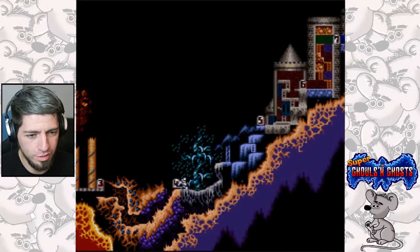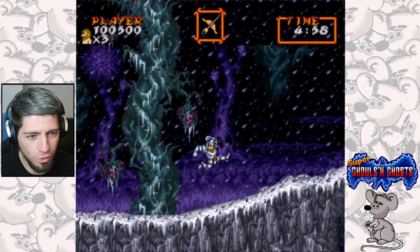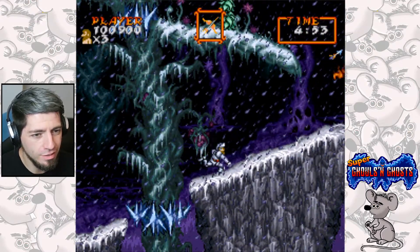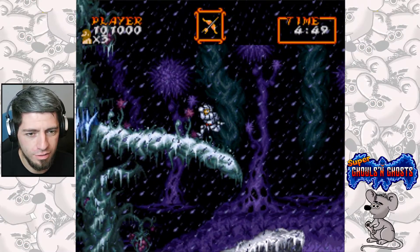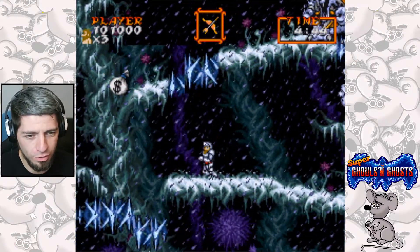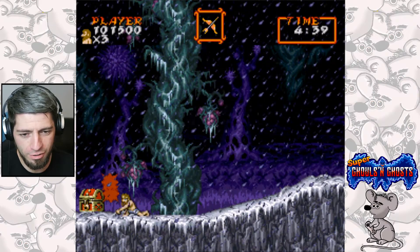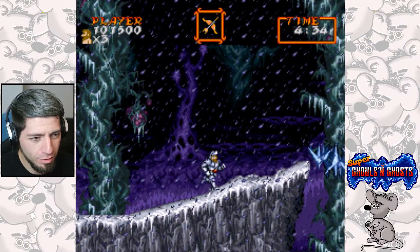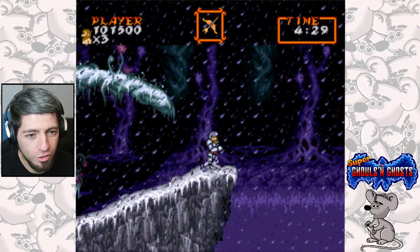Level 5 now. We're in the snow - or the rain. We got those big enemies. Probably should have collected that armor at the start of the level and then had the green armor. Good job we didn't, really.